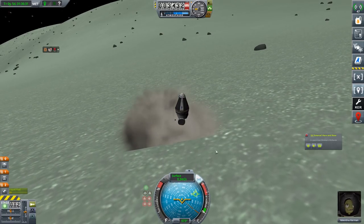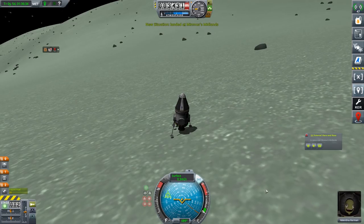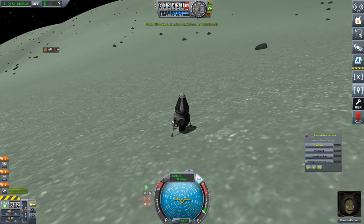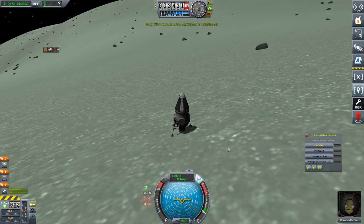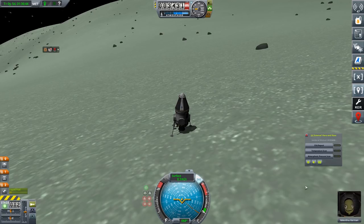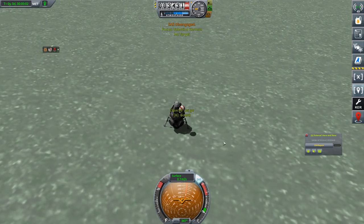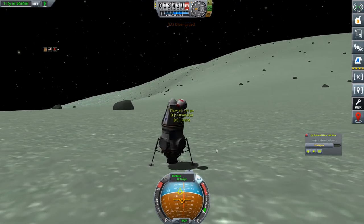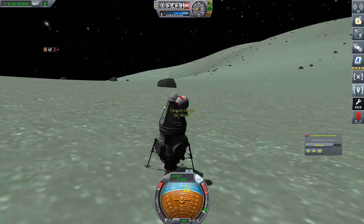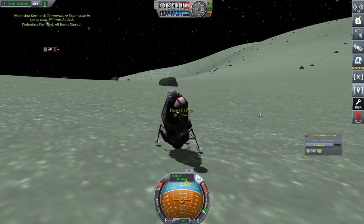And that still killed those landing legs — at least killed one of them. So now we have three landing legs and technically a fourth with the engine. So we can get a crew report now and keep that. For the rest, we're going to have to get out. Hopefully that's not going to tip us too much — this is somewhat of a problem. However, we can grab the data from the thermometer.